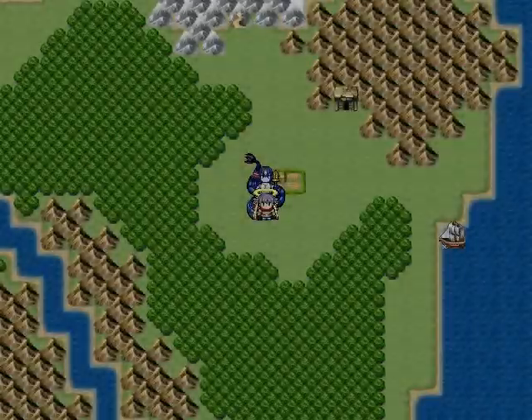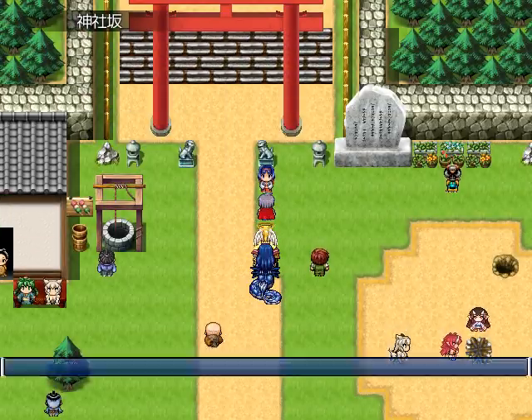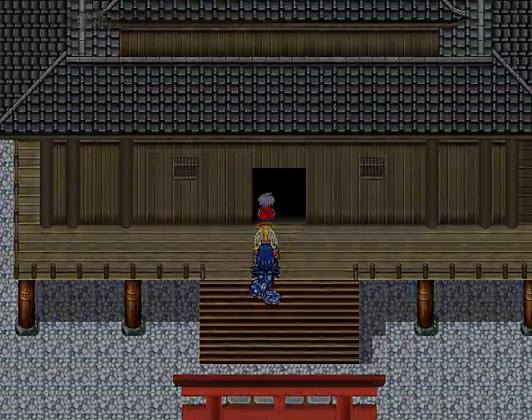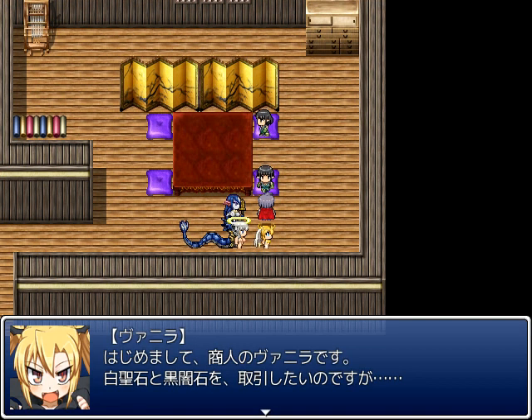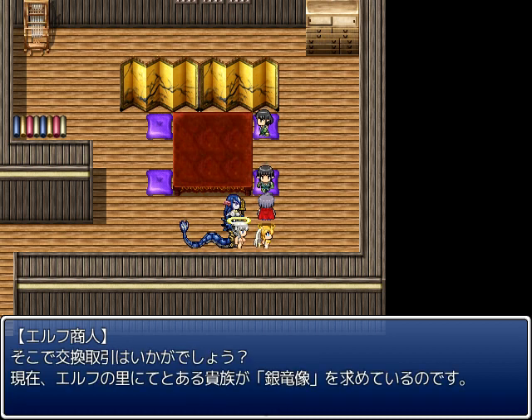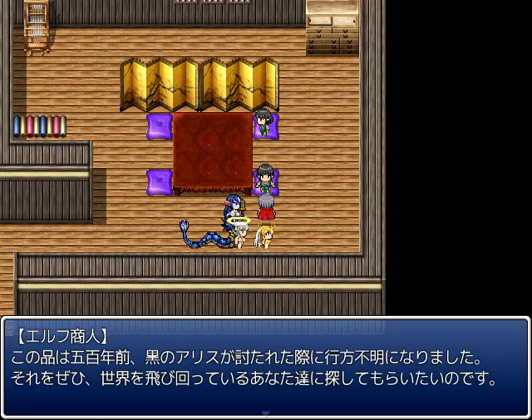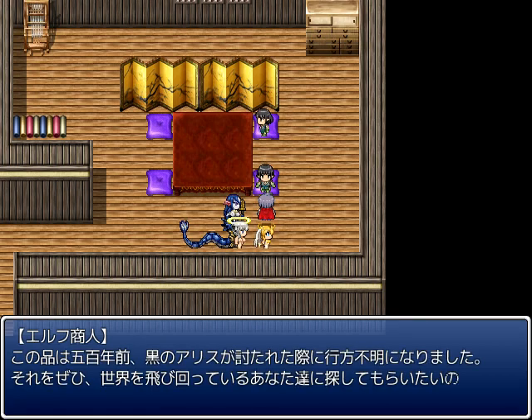Yamatai. Remember to use those warps. Greetings, Merchant Vanilla — we want your stuff. Well, we can't really trade that to people outside our village, but we've been given orders to cooperate with you. How about an exchange — if you can get a silver dragon statue? It used to be held by a noble in our village but was stolen by Black Alice 500 years ago.